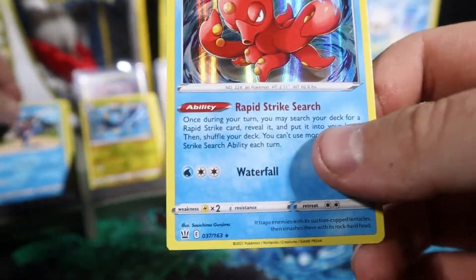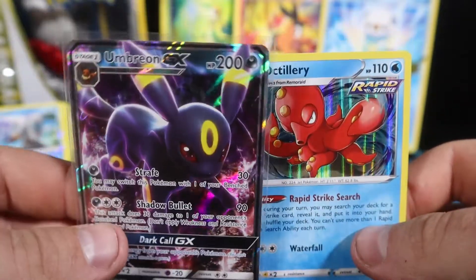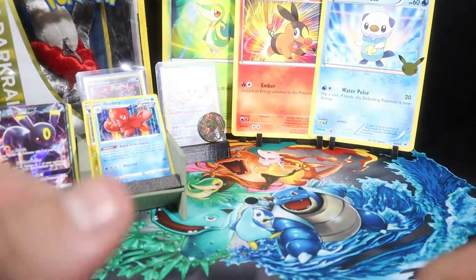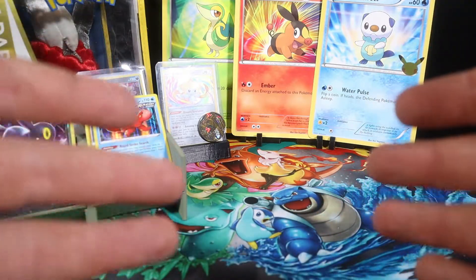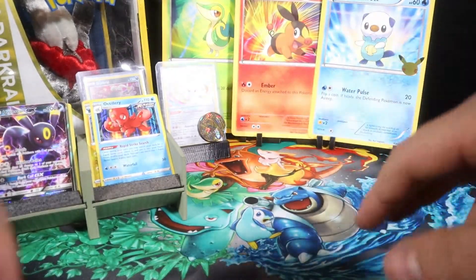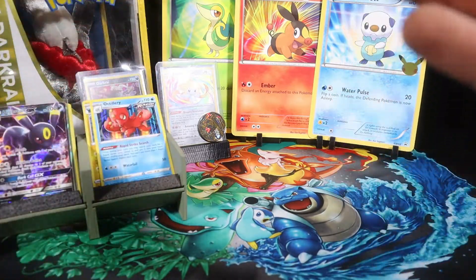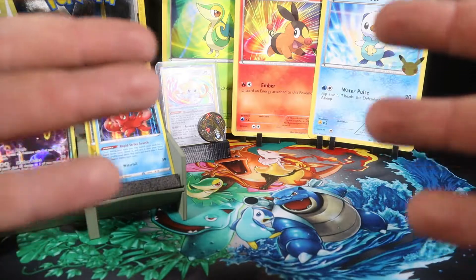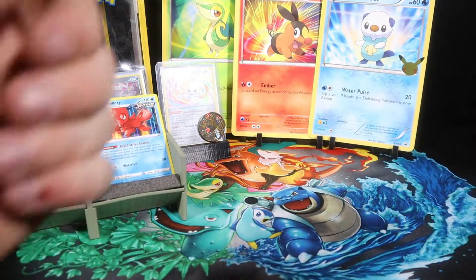Very nice indeed. So our two main pulls for tonight were Octillery and Umbreon GX. So we're at the end — thanks again guys for watching. I'm loving these First Partner packs they're releasing, bringing the old artwork of the cards back. I think it's fantastic celebrating 25 years of Pokémon. I've loved it all my life — I even got Pokémon tattoos as you may have noticed. Take it easy and I'll catch you next time.